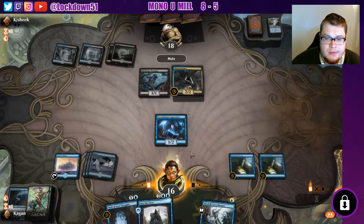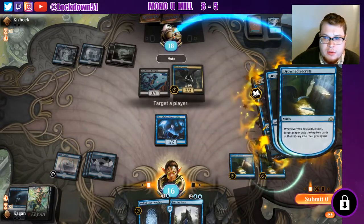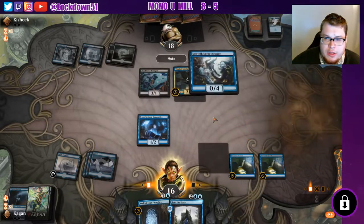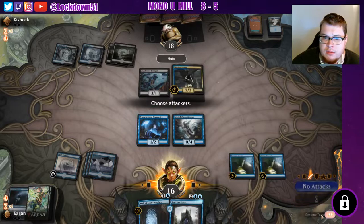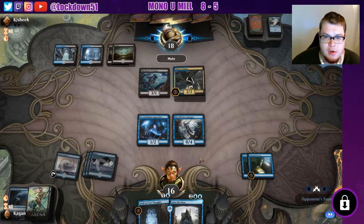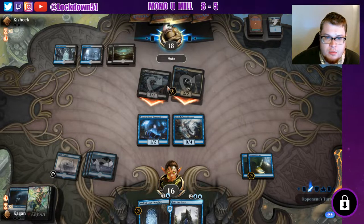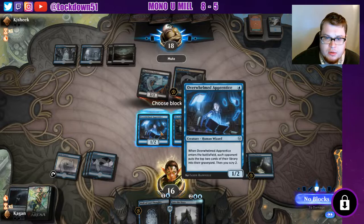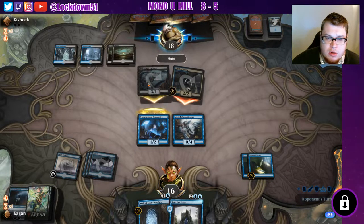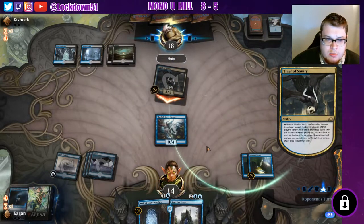Bam bam bam, and play this out — mill him for another four. We'll get hit in the air for two and they'll mill us a little bit, it's all right. Swinging them with both. That's interesting — don't know why, maybe they're not gonna do anything with them. Just getting them off the field I guess.